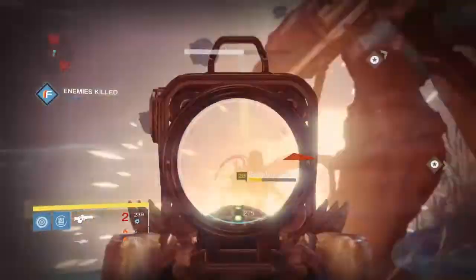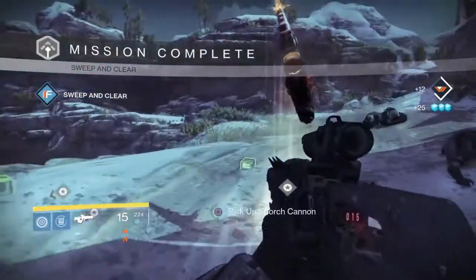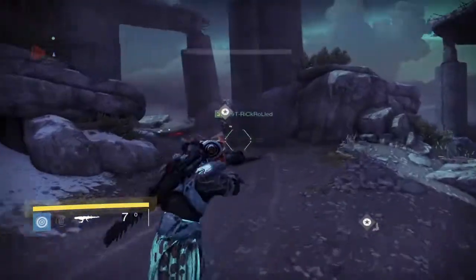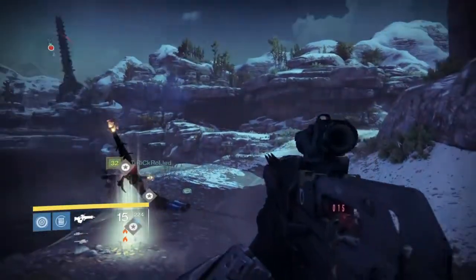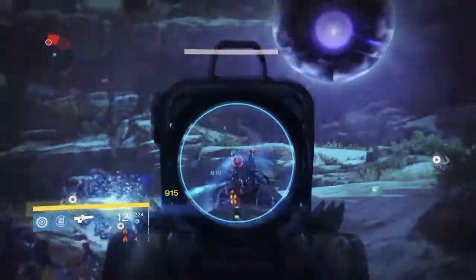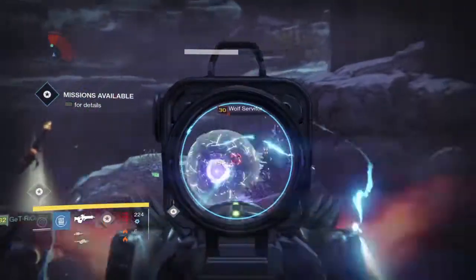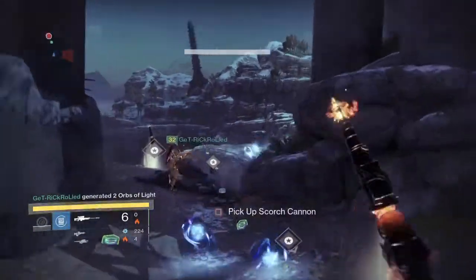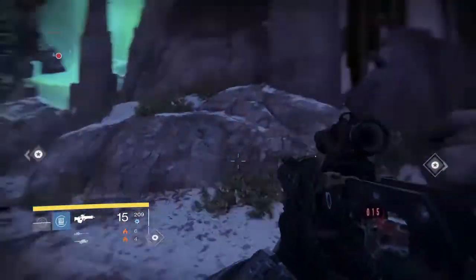You're going to notice that this actual boss, Dreebus, his shield is freaking crazy hard. So these Scorch Rockets along with, if your friend like mine has a Gjallarhorn, is actually going to be able to help you take his shield off. I had a hard time taking the shield off the first time — he was a little challenging. You're going to see wave of enemy after wave of enemy, and what I did was I tried to conserve the Scorch Rockets to help out with Dreebus.